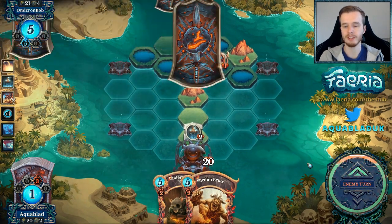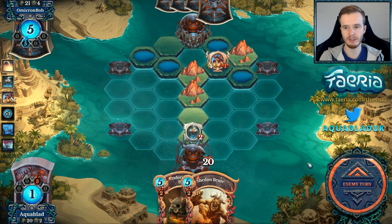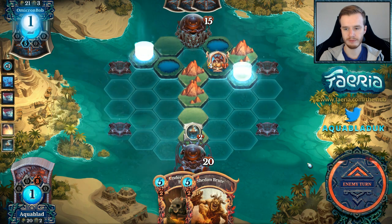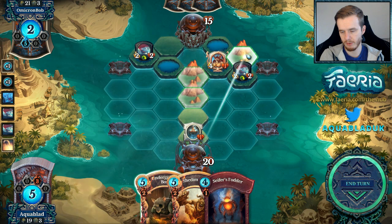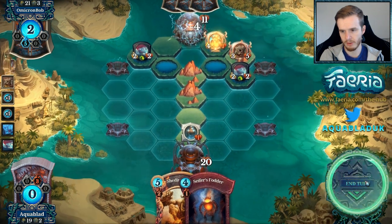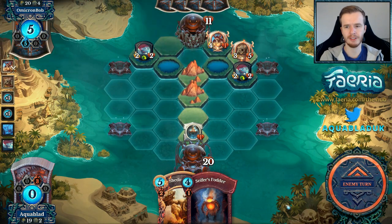I'm probably going to Flame Burst this actually, to protect my Axe Grinder, and then plus one into Boss next turn. I didn't need the drain — that was a misplay from me, I should have saved the drain for next turn. Plus one into the Boss and then we'll push. I kind of lost a tick on my drain because I would have had an extra tick.